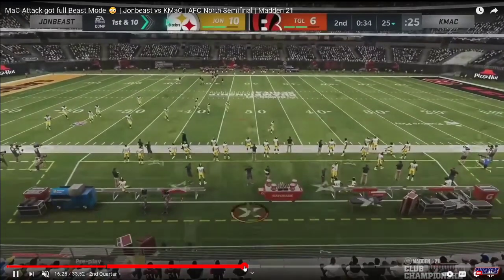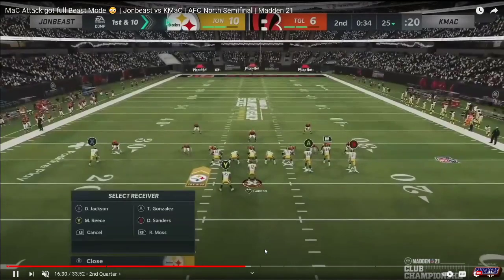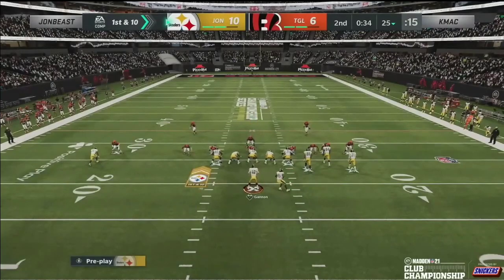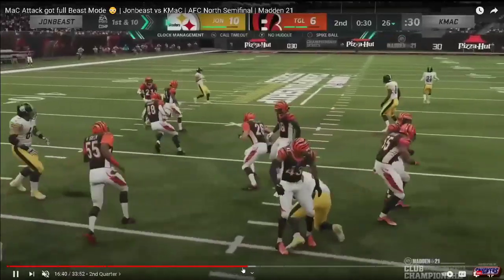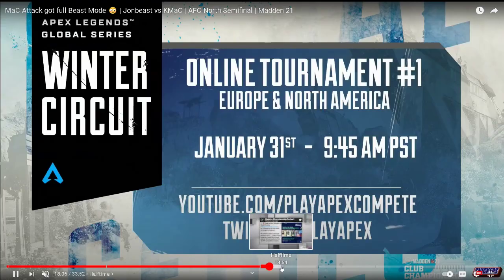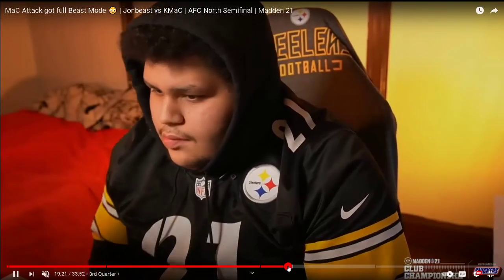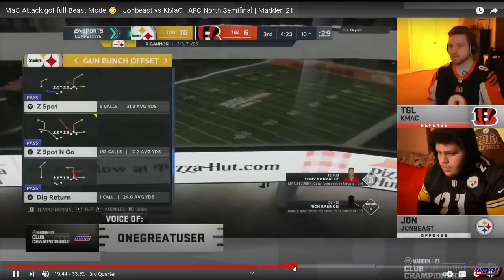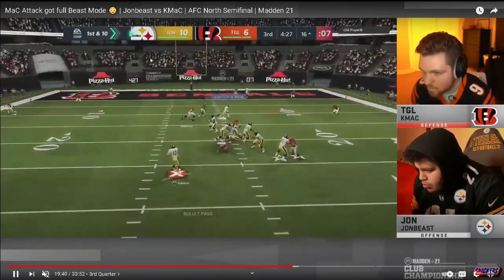John Beast and Dreamy both did this a lot. John Beast actually did this more against Joke because Joke was running more man coverage. The meta right now in Madden is to run man coverage — shaded down, two men under, use of the middle, and just bag people. That's what everybody is doing right now in Madden 21, and John Beast found a very simple way to beat it out of gun bunch.